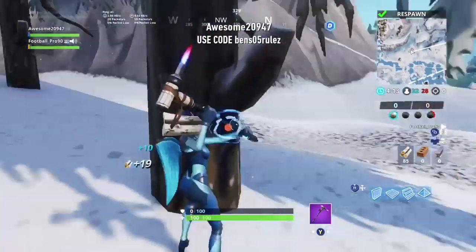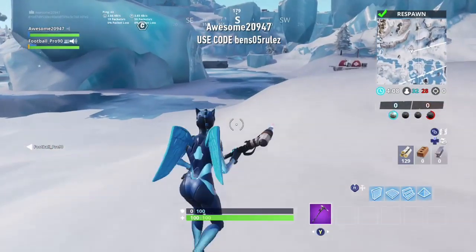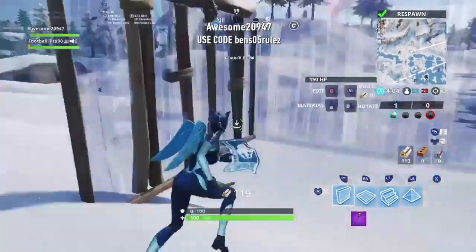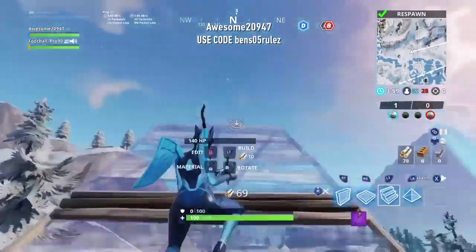If you play in the Disco Domination mode, then you'll get more mats. I'm pretty sure there's a mat boost for it. And you're going to want to build a ramp up to throw the ice puck down.